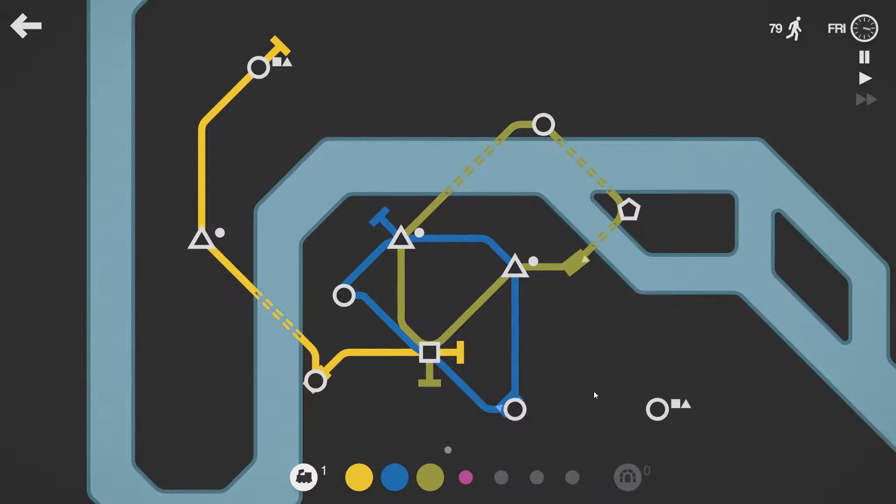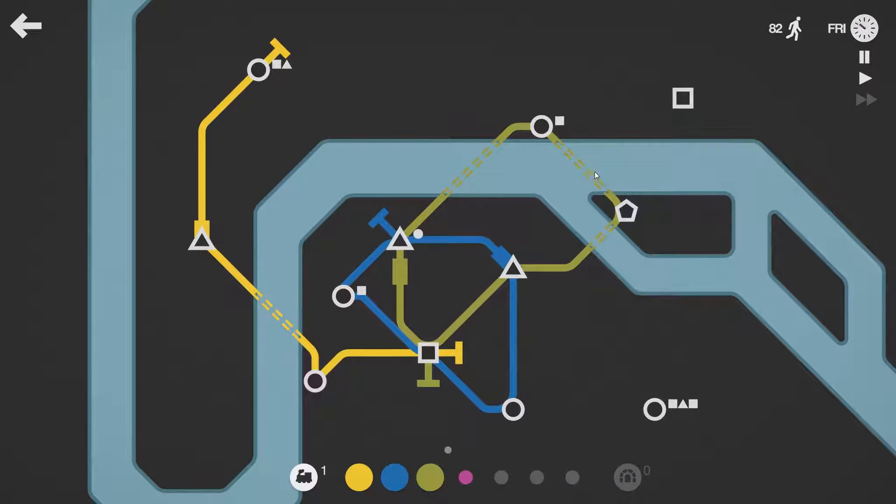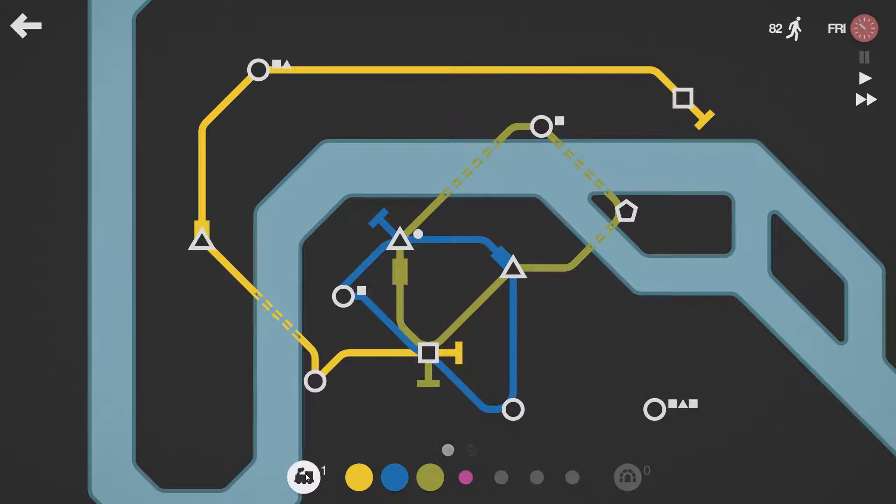Like, if a line goes from here to here to here to here — this end only gets one visit and the middle stations get two visits. Whereas if it went in a circle, they would all be equally visited. We can do like this, but that's not really the best way to do it, but I think it can work.